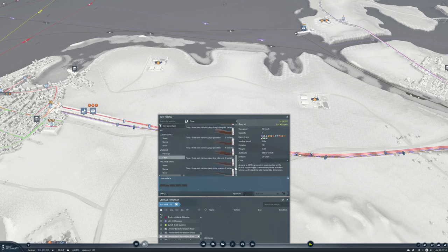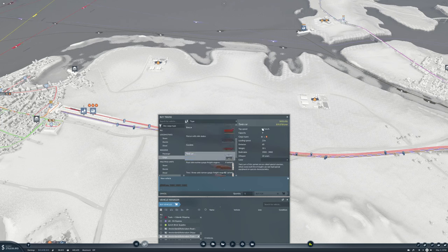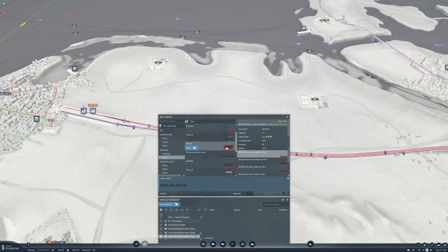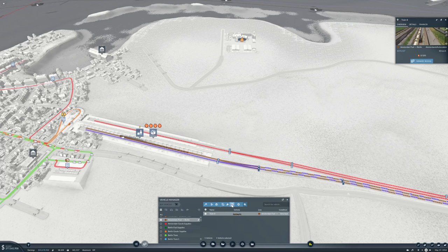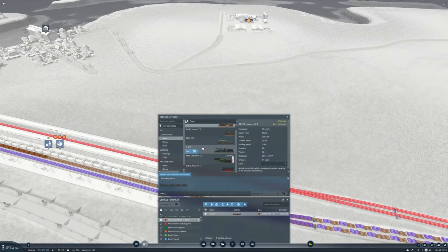Looking at cargo: the tank car does 80 km/h, and for the other one we have cars that do 80 as well — and they can do goods. So I think we're going to upgrade both trains and improve things a little. We're going to replace with the A35.